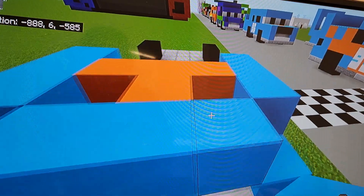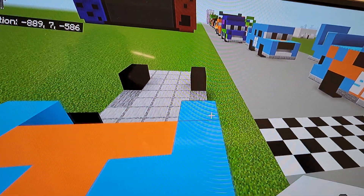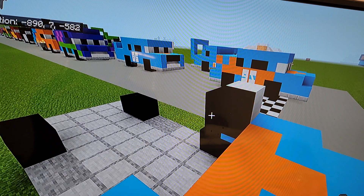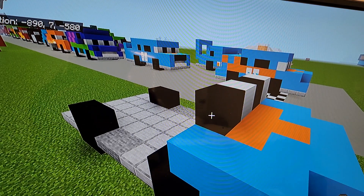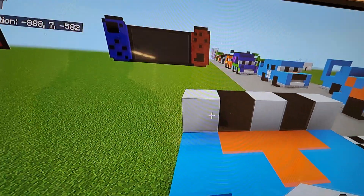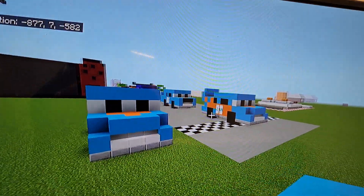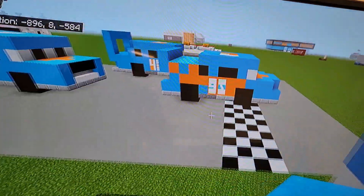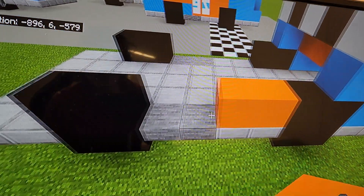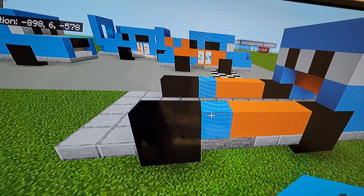Put light blue concretes in the corners. On top, do white, black, white, black, white — that's going to be for the eyes. Then put a row of light blue on top just like that. That's Lightning McQueen's face. Now do three orange concrete and a light blue going back from the front wheels on both sides.